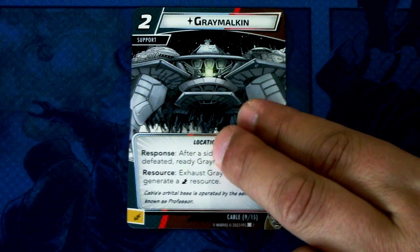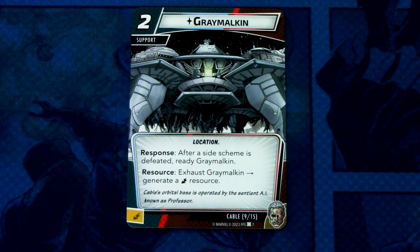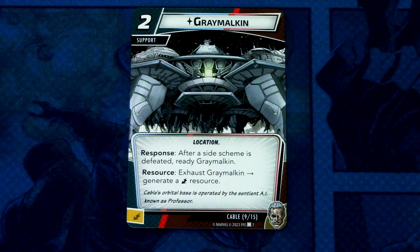Next we have Gray Malkin. Gray Malkin is a two-cost support, location trait. Response: after a side scheme is defeated, ready Gray Malkin. Resource: exhaust Gray Malkin to generate an energy resource. This can be committed as an energy resource. Even though it is a support, you can use this in any form, which is good.